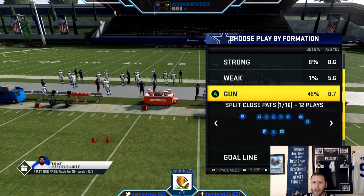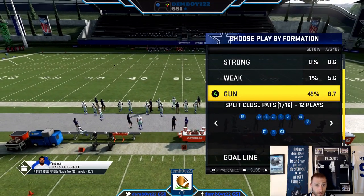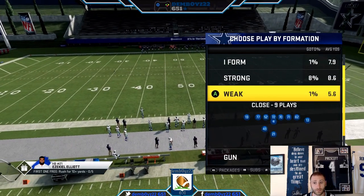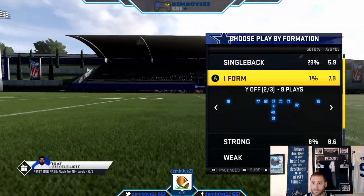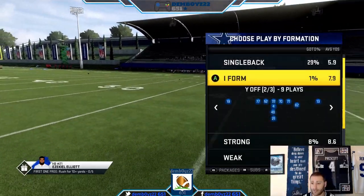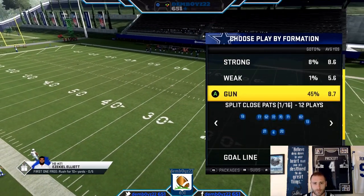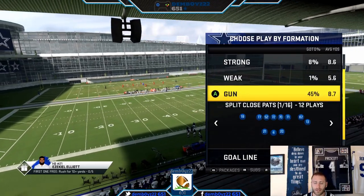Essentially, if we want to run our offense but we want to run it with three wide receivers, we can. You want to run weak I closed three wide? Knock yourself out. Strong? Knock yourself out. I-form, I-form Y-off? Knock yourself out. We can run all this stuff three wide — we can run split closed paths three wide, all of it.